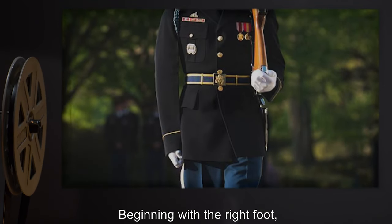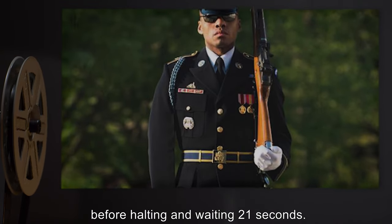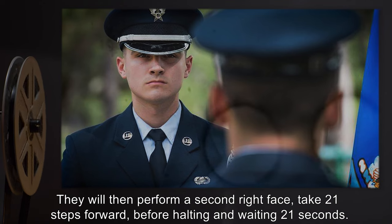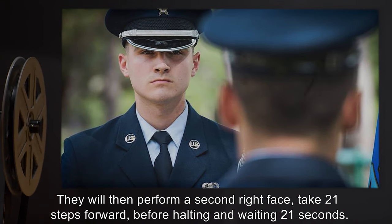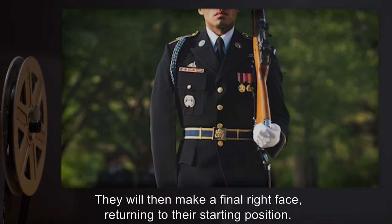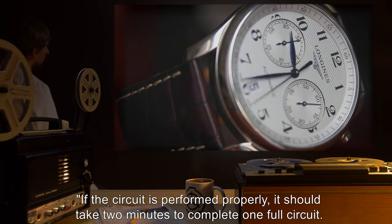Beginning with the right foot, they will march at a pace of one 0.625 meter stride per second for 21 seconds before halting and waiting 21 seconds. They will then perform a right face, take 5 steps forward and wait a further 10 seconds. They will then perform a second right face, take 21 steps forward, before halting and waiting for 21 seconds. They will then perform a right face, take 5 steps forward and wait a further 10 seconds. They will then make a final right face, returning to their starting position. If the circuit is performed properly, it should take two minutes to complete one full circuit.